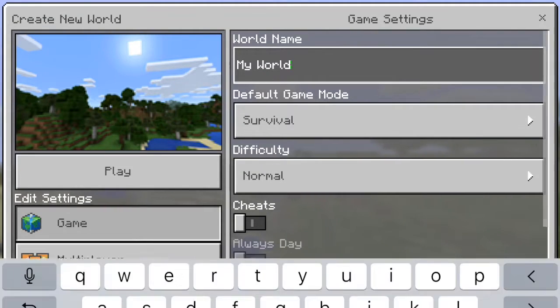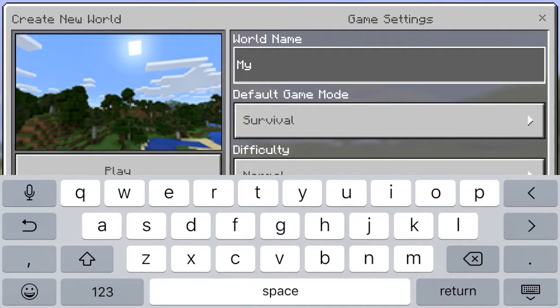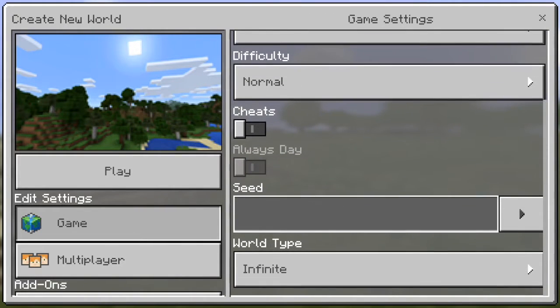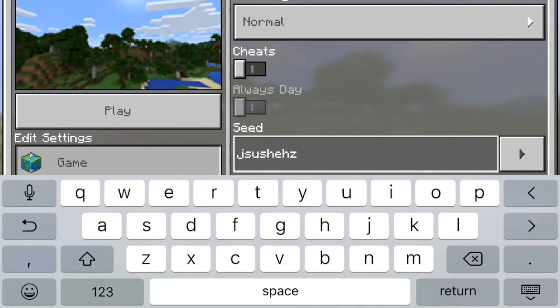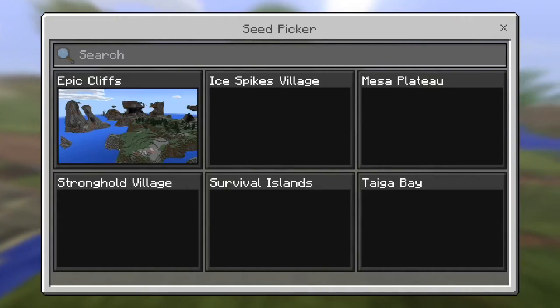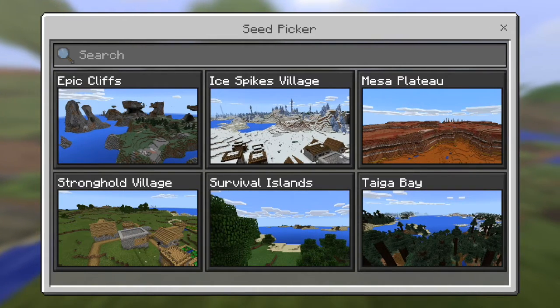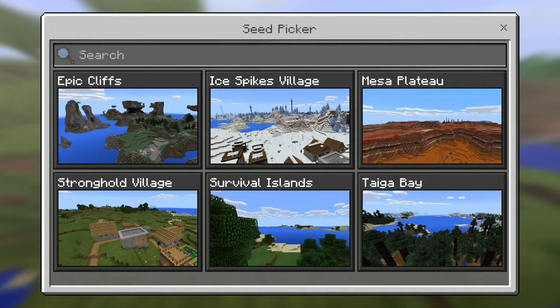Something that was interesting was this seed thing. I don't know how long this has been here, but you can enter in whatever you want as a seed. Look at this — you have an option for a seed picker. They have Epic Cliffs, Ice Spike Village, Mesa Plateau, Stronghold Village, Survival Islands, and Ataga Bay.